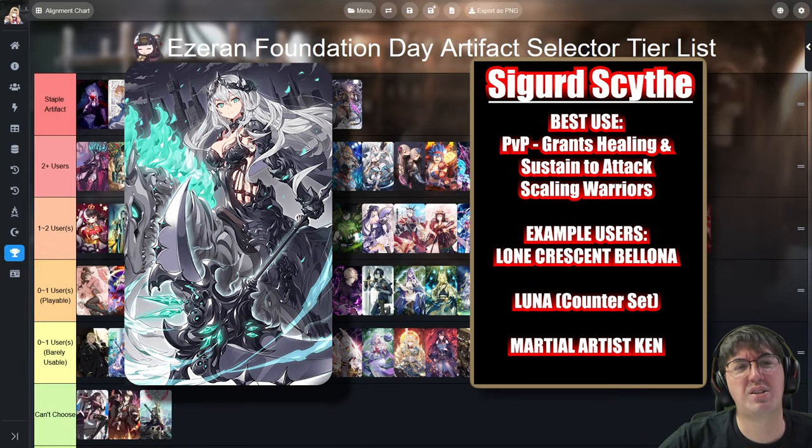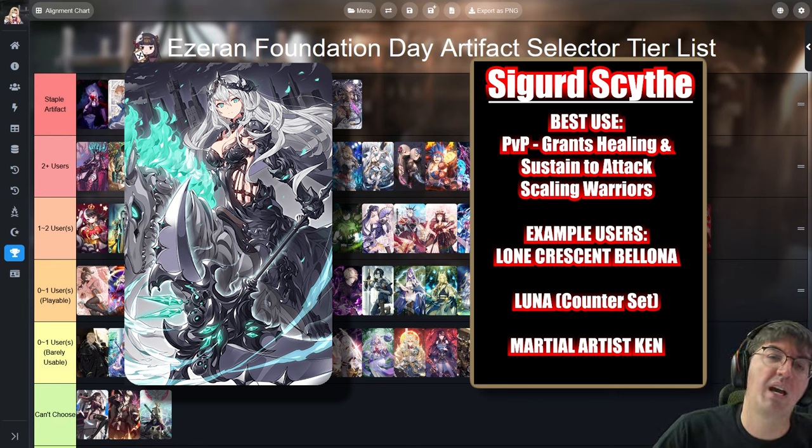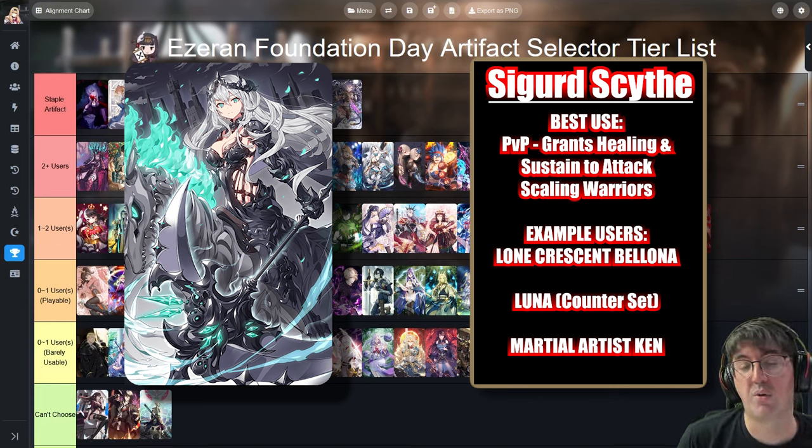Next is Sigurd Scythe. It's essentially what you give your warrior if they are an attack scaler and need some innate sustain. Most notably used on specific Moonlight 5-star heroes like Lone Crescent Bologna or Martial Artist Ken. Just like Golden Rose, you really can't have too many. Most warrior-class bruisers will almost always use either Golden Rose or Sigurd Scythe — if they scale proportional to attack, you want Sigurd Scythe; otherwise for health and defense, choose Golden Rose.